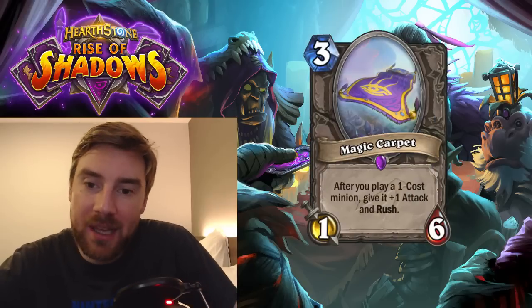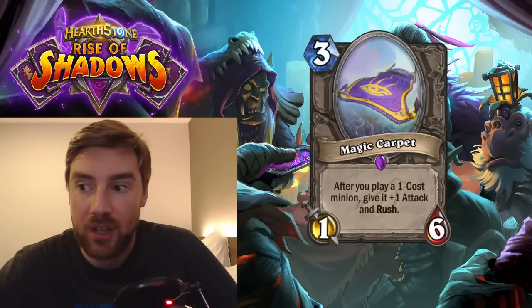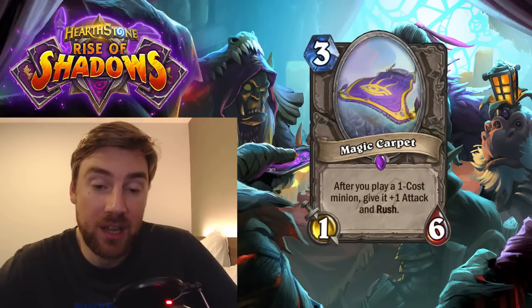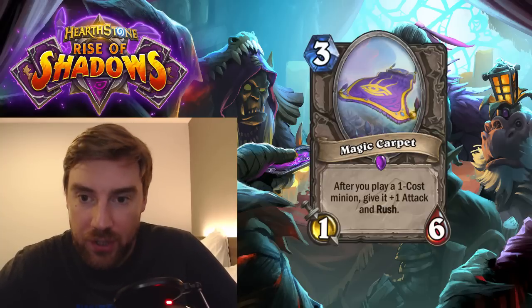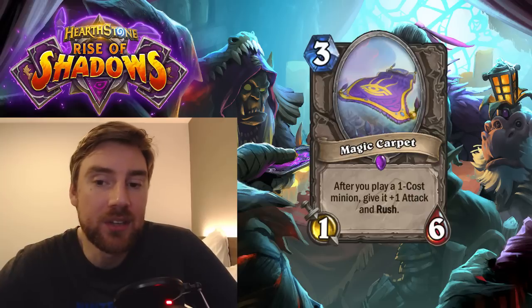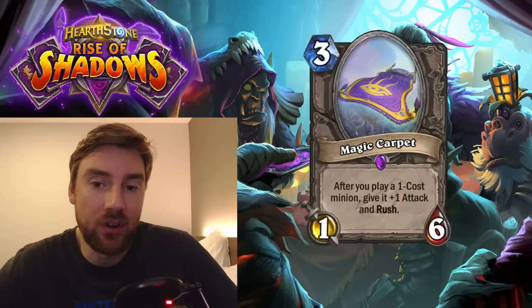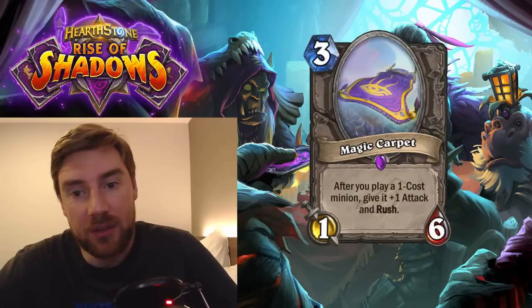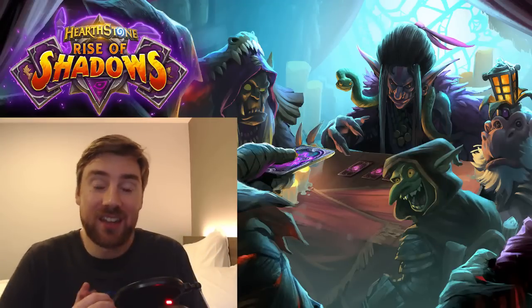Next is Magic Carpet, a 3-mana spell. After you play a 1-cost minion, give it +1 attack and Rush. Important to note this doesn't work with summoned minions — Rafaam's Scheme wouldn't work with this. But it could work really well in Hunter, which has a couple of good 1-drops — Spring Paw, for example, already has Rush but the +1 attack is good. Similarly, Halazzi and the Lynx give you a bunch of 1-1s. This would have definite uses in small-minion decks. Warlock decks that want small Demons to die could potentially like this too, because the extra +1 attack and Rush on a 1-cost minion is pretty huge. Magic Carpet itself has weak stats but quite high health, so it should stick around and get some value.